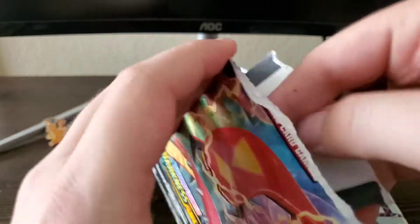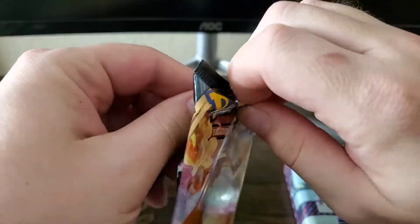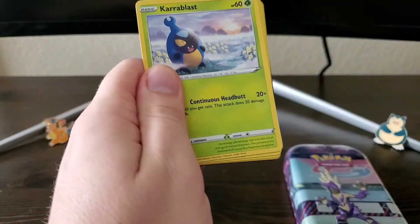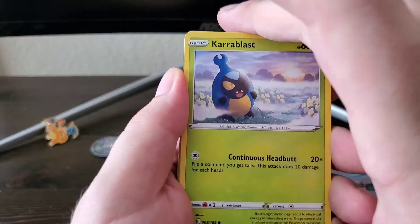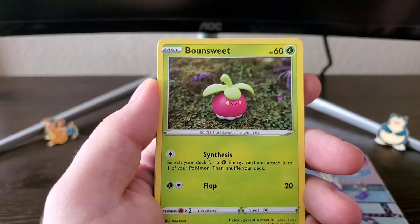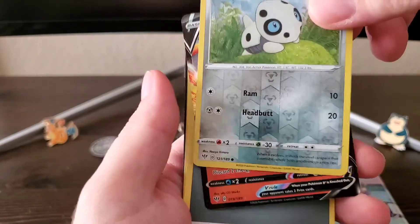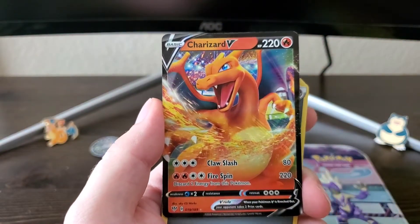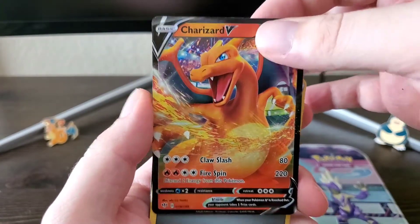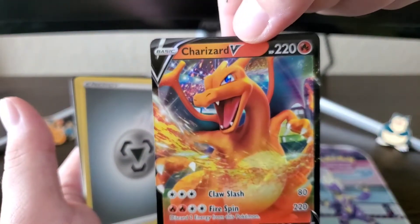Let's see what we can grab — it's a Charizard pack, baby! Come on, the luck is definitely needed. We've had a bad couple of videos, not any crazy good pulls, but that's okay, we will just keep trying. There's Shelmet, Darumaka, Larvitar, Nickit, Bounsweet, Reverse Aerodactyl... one, two, three, come on — OH! Let's go! What?! I'm so confused, I have not pulled this Charizard yet out of Darkness Ablaze!